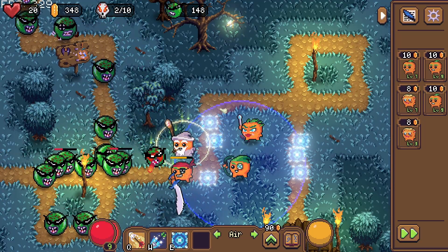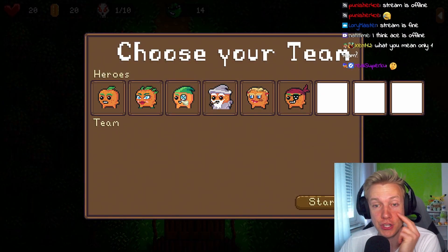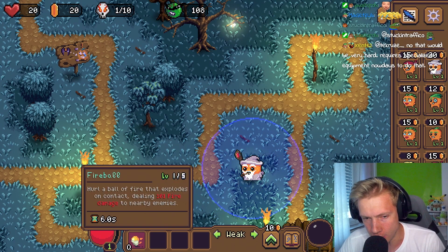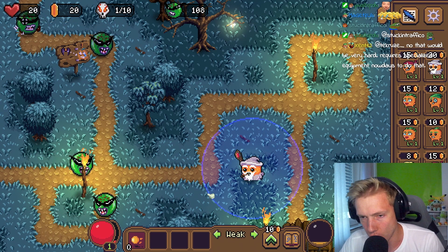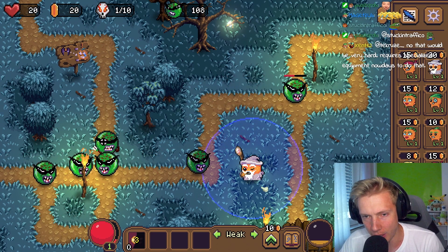There are two ways to play challenge mode: you can either take your campaign team, which you level up by playing missions, or choose from a selection of heroes and build your own team. The problem with the custom team is they all start at level one. You can see the wind slash and fireball on the bar — I can place this guy, boom, and he's going to use the fireball on the first enemy he finds. You can play each level with your own chosen team at level one, starting from scratch.